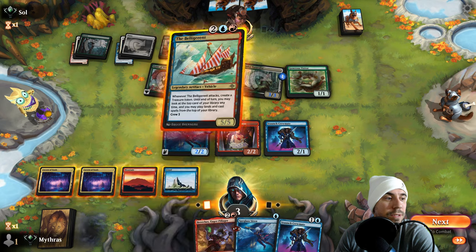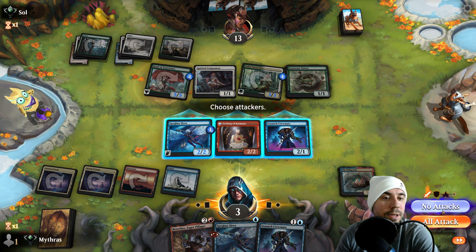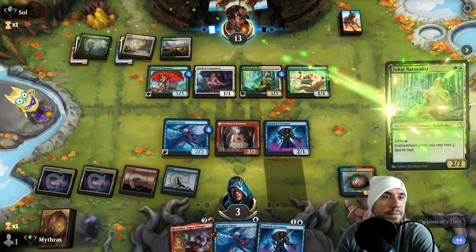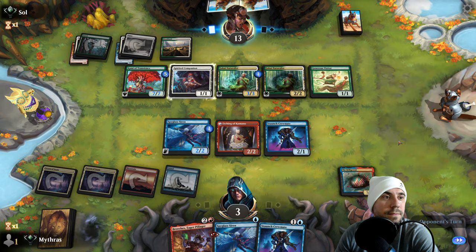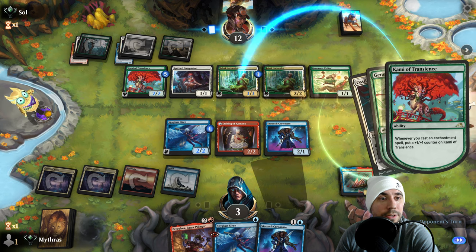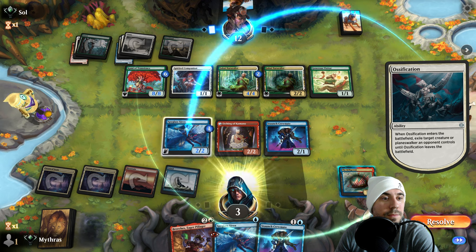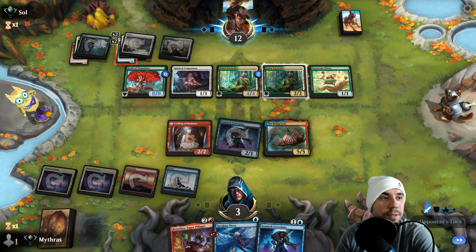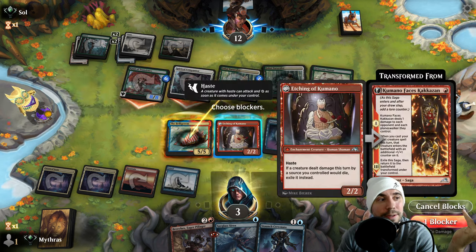Now, you've still got to get three by us. We're going to keep everything back. What do you got here, my friend? Another ossification — that is real good. Not much we're going to be able to do about that. Let's see what you take. It's not going to make too much of a difference here, because we don't have a choice. When we block this, it's already three through anyway, so it really doesn't matter.